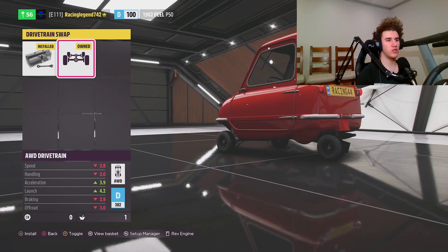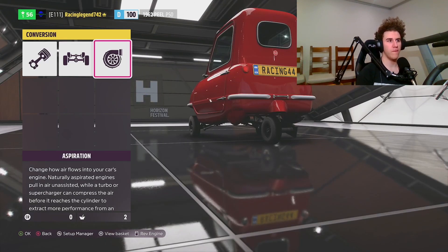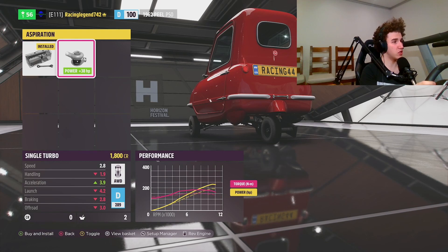Then for the powertrain — four-wheel drive — but let's call it three-wheel drive, because it only has three wheels as you may see. And you can even put a turbo in this.